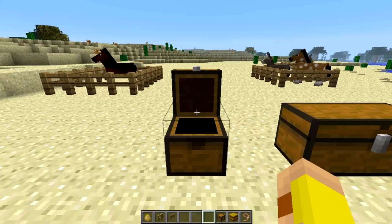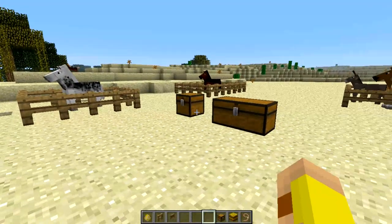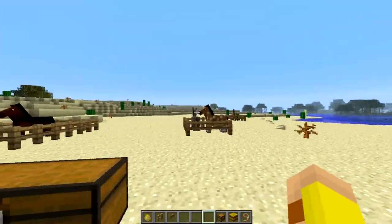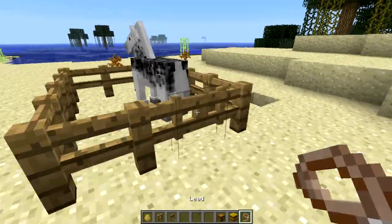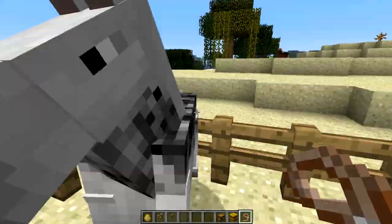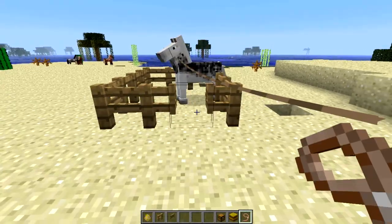So these 3 are the main items — besides the armor — the 3 main new items added that interact with horses and mules. I'm going to show you what exactly each one is. We're going to start with the lead here. This horse happens to be tame but it actually does not matter whether they are or not.